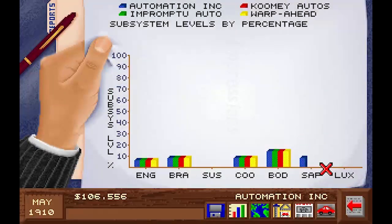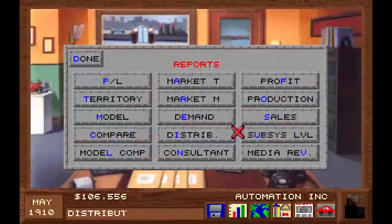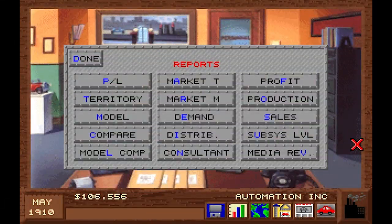We are the first with safety equipment — look at it, our cars are so safe! I think this is a good spot to end this second episode of us playing the ultimate classic Detroit. I hope you enjoyed it — see you guys next time!